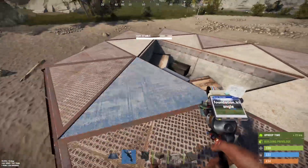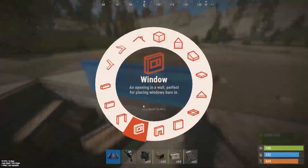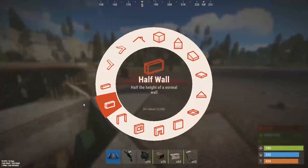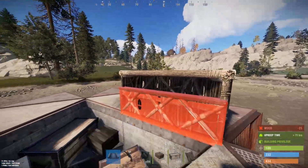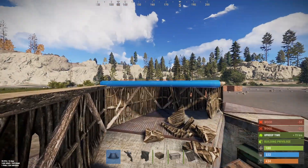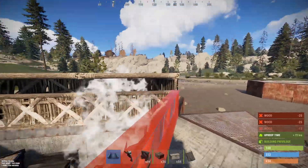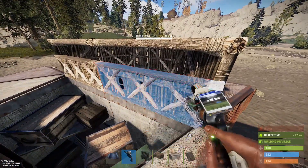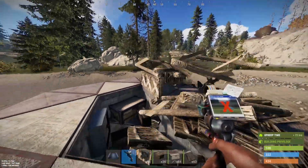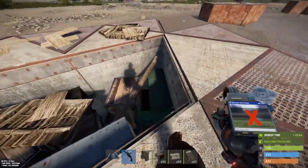Before I go into how the bunkers work, I want to explain that these are high quality foundations, so they can be soft-sided from the top. I'd recommend sealing these up — you could put two small boxes in there, or make these sheet metal. If you think people are going to raid from the outside, have the hard side facing in. You could fit three large in there, so just remember to protect these foundations from the top with sheet metal.